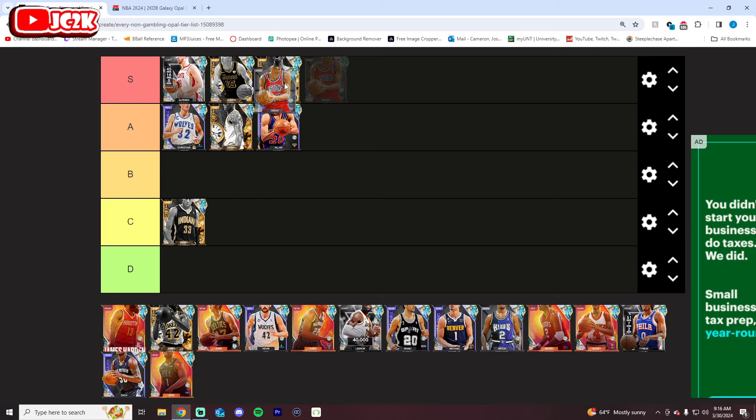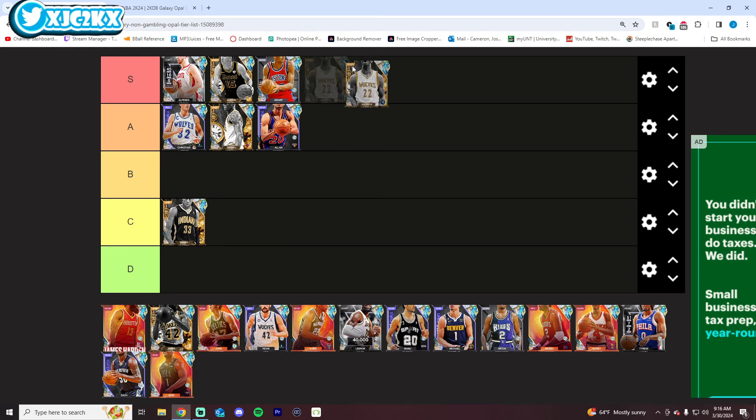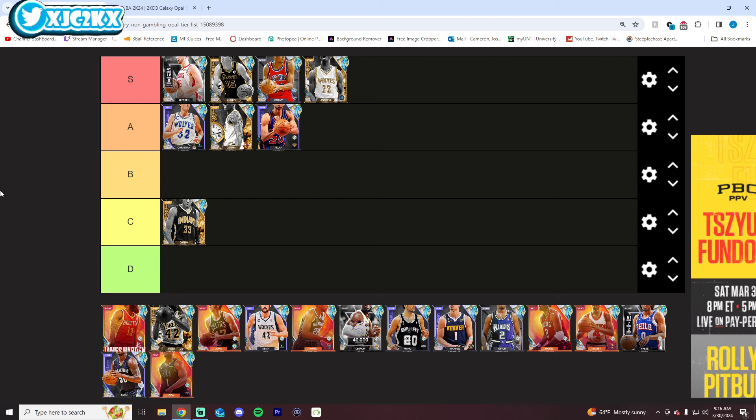Grant Hill — I'm going S tier for him. He's better than Wiggins; I might wind up moving Wiggins down. I understand Grant Hill isn't quite in the same tier as most guys when it comes to non-gambling cards, and odds are if you have him you've probably spent a lot of money. But he is a non-gambling opal, you don't have to gamble to get him. He's 6'8, great all-around card, does a ton of things well. He's S tier.